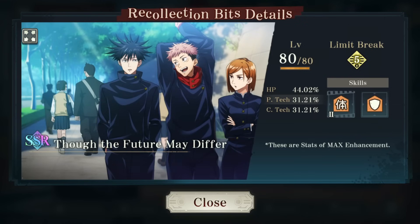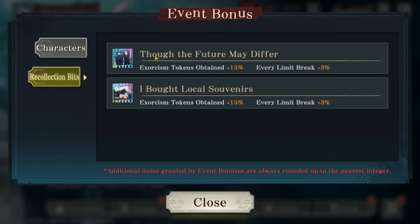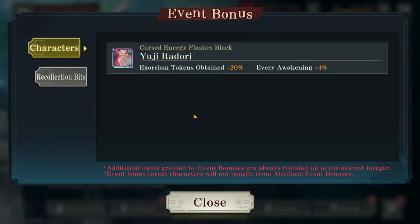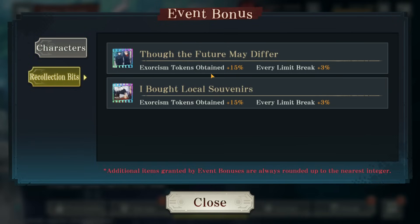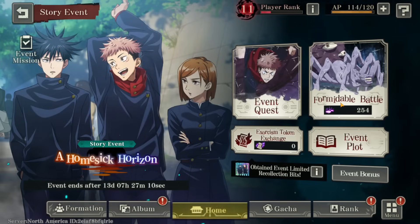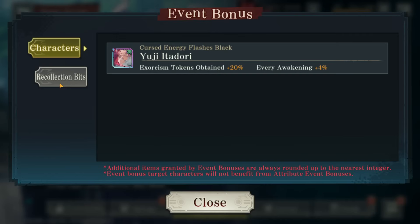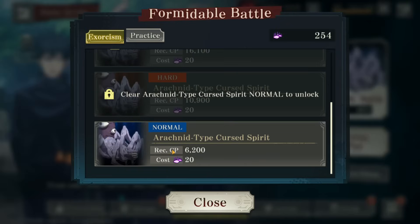Make sure you don't lose out on event points. If you use Itadori, equip the memory, and use the gacha character, you get increased points. Basically, every new event gives extra points for summoning on the gacha banner — that's how they incentivize pulling. Without dupes it's 30 percent bonus, and with the max dupe it could be up to 50 percent increase, which is very good. I'll be using them — I'm also probably building Kaito on stream — and you need 'The Future May Differ' and 'Local Souvenirs' equipped.